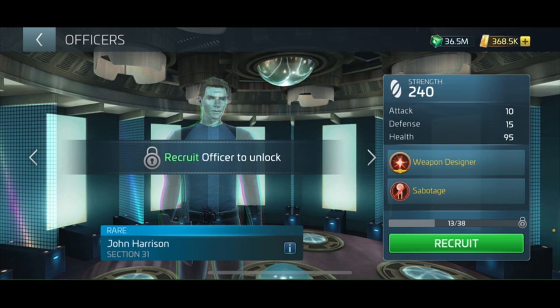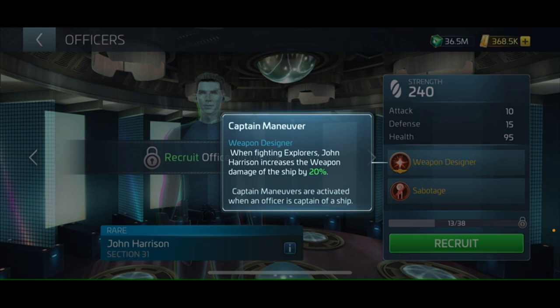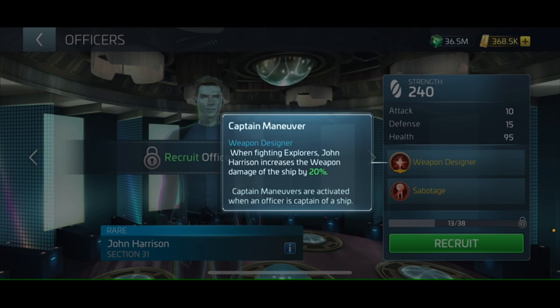So take a look here — Weapon Designer. This is his captain's ability. When fighting explorers, John Harrison increases the weapon damage of the ship by 20%. This is a huge captain ability for PvP. So when fighting explorers — this is a huge PvP captain ability — and you're going to go crazy at his secondary ability.